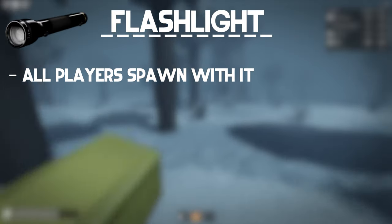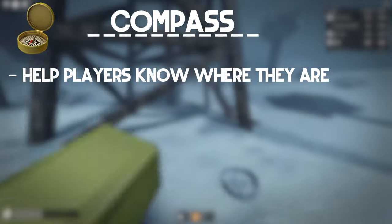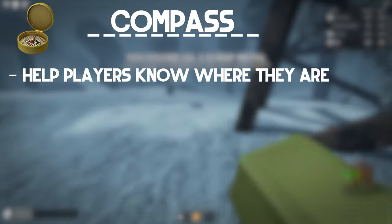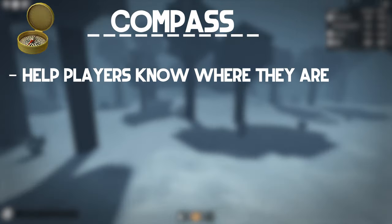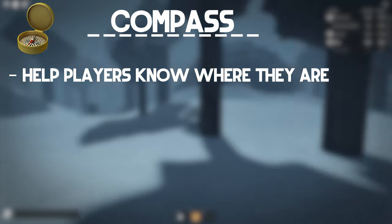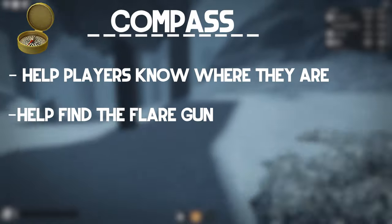The flashlight is a basic light that all players spawn with. The compass's main purpose is to tell players where they are, and it can collaborate with the map to help players guide themselves to a specific place to ensure they are not lost. It is also useful for players looking for the flare gun. It does not depend on power to work.